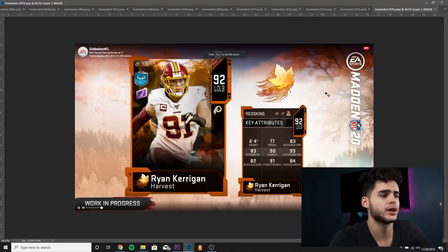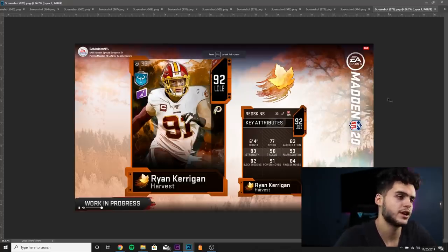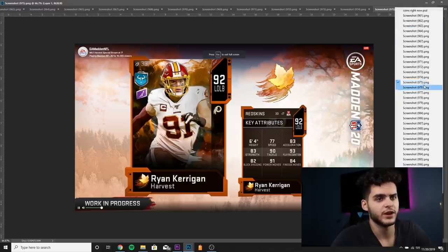Next we got Ryan Kerrigan, left outside linebacker, 92 overall — 77 speed is a little low, 83 acceleration, 83 strength, 90 tackle, 93 play recognition, 91 power move, 82 block shed. He's going to be a top-tier pass rusher, but I'd rather still have Von Miller. I don't think Kerrigan is much more of an upgrade over Von Miller, if at all.